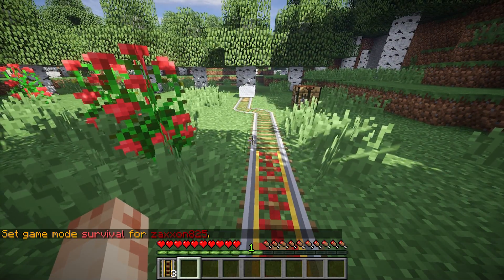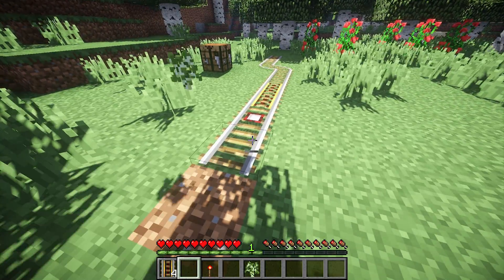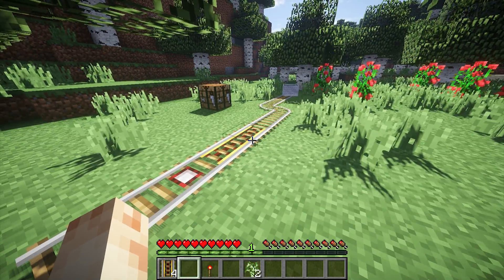You can also activate rails by placing detector rails right before and after them. When a mine cart passes over the detector rail, it acts as a redstone power source and provides a more elegant way to power your rails.